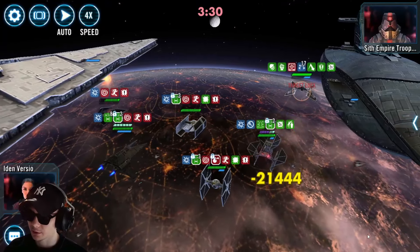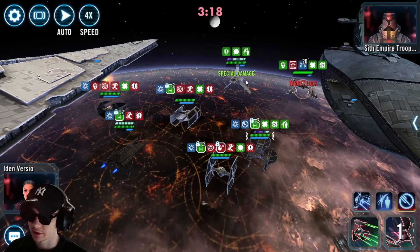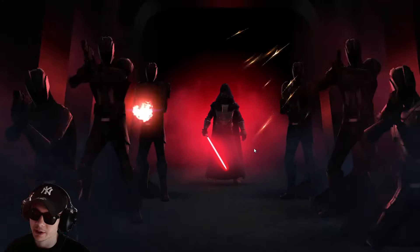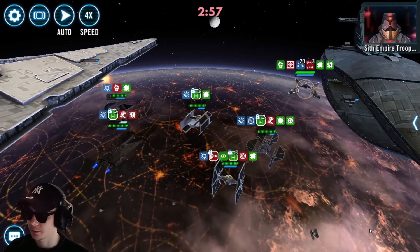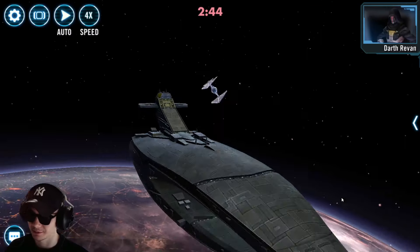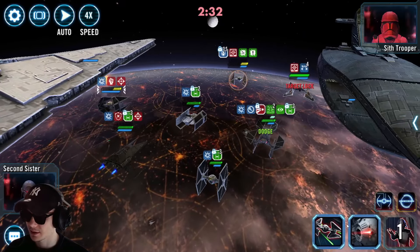Now it's only the Mark 6 Interceptor left. Even though we did not insta-kill the Sith Assassin ship right away, we're still able to clean this up pretty easily. My relics on the pilots are not that high — my Grand Inquisitor and Fifth Brother are only Relic 5. So the Skite, even though it's really powerful at only that level, just imagine how powerful it would be at Relic 8 or 9. Also for my Tie Defender, I don't even have Iden Versio at seven stars — I think I have around six stars.